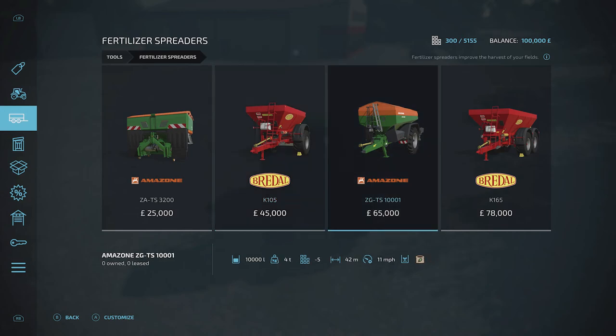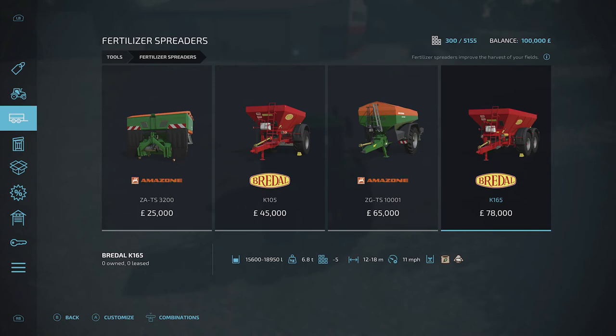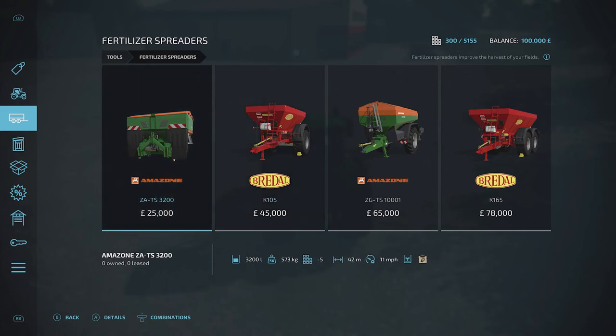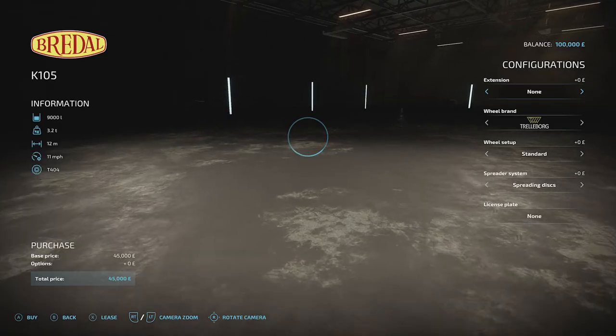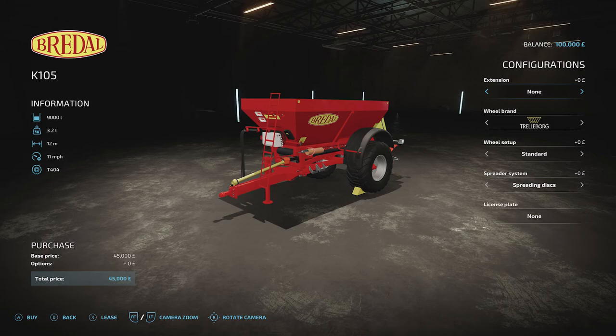If you have lime you can pick the spreader that handles it. Just be careful — look under the brand name and you'll see little icons. A green leaf icon means fertilizer only; a white icon means it can also spread lime. You may think it's worth getting one that does both, so we're going with one of those. Press A to customize and then we're going to lease it.